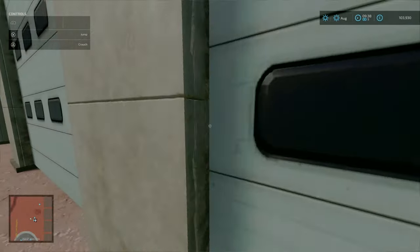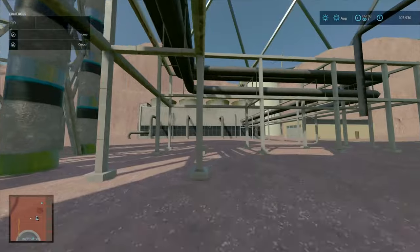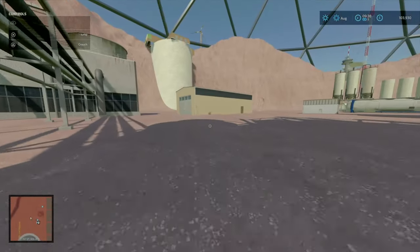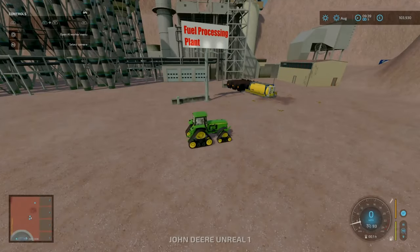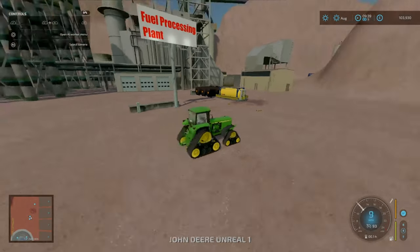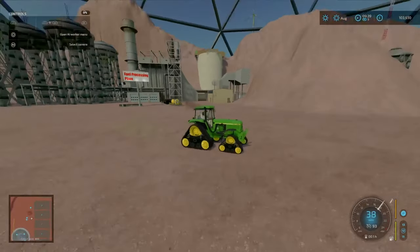Are these buildings openable? Nope — they're just solid blocks. Any of these buildings over here opening up would be nice if they did, but they don't. Anyways, that is our processing plant. Be nice if that was a commodity production, but anywho.